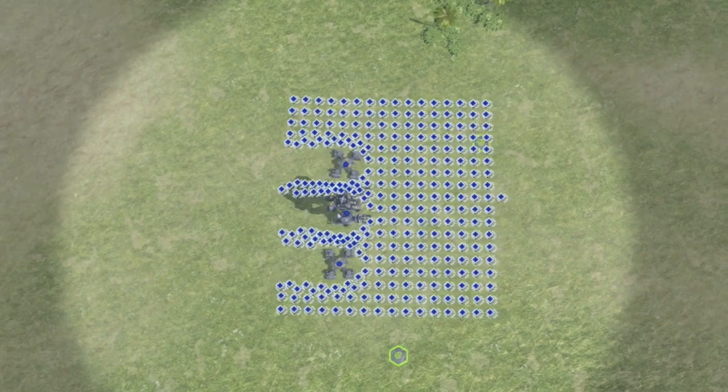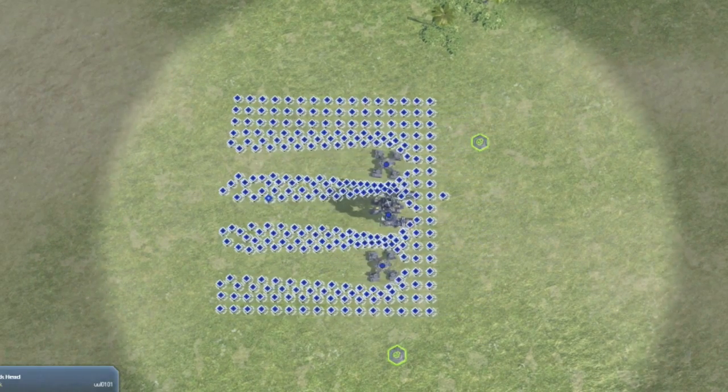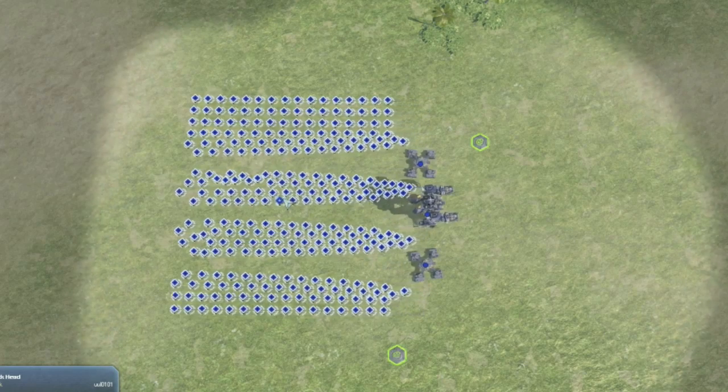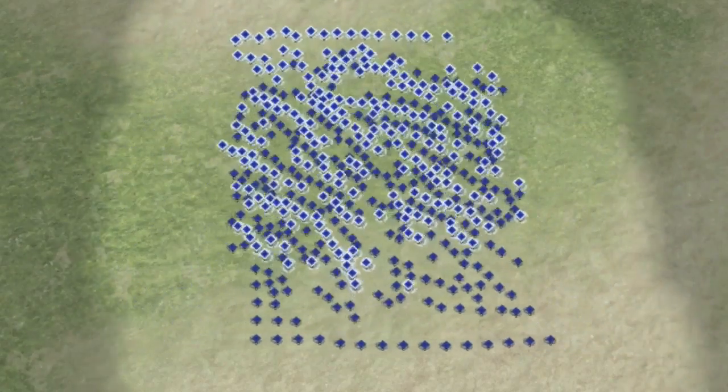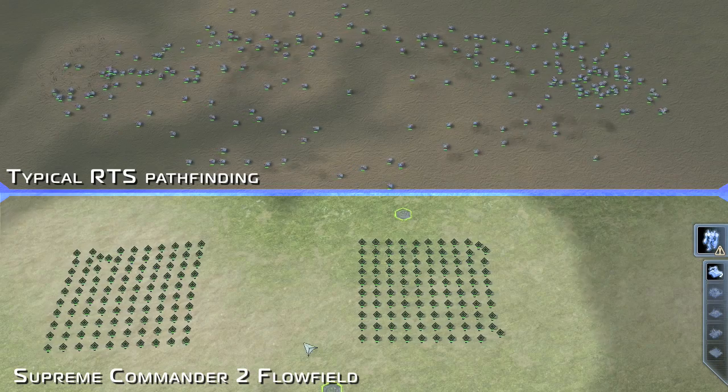And here, the ultimate example: large units moving through a group of smaller units, having them path and flow right around them and forming back up. In this example, we actually try to fool the pathfinder and give a new order to move the units midway through the pathfind. And again, they seamlessly flow.